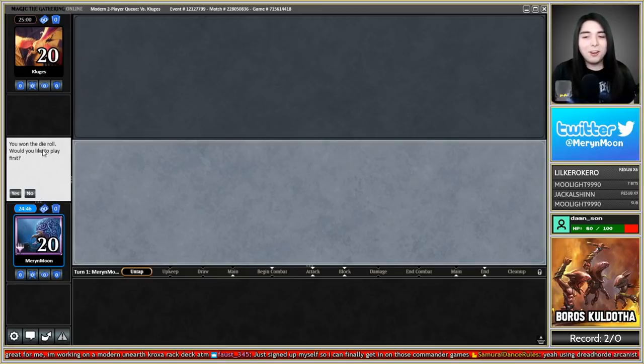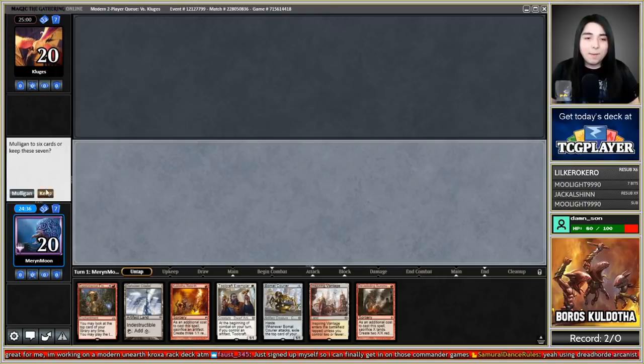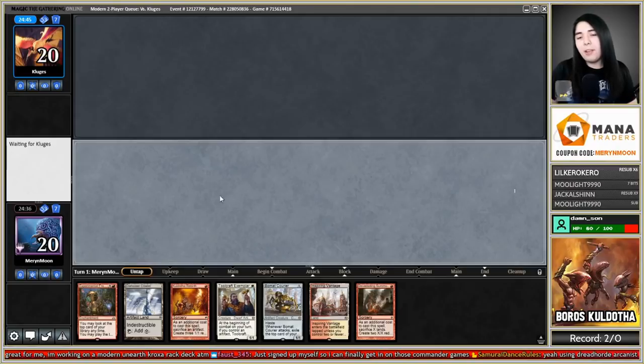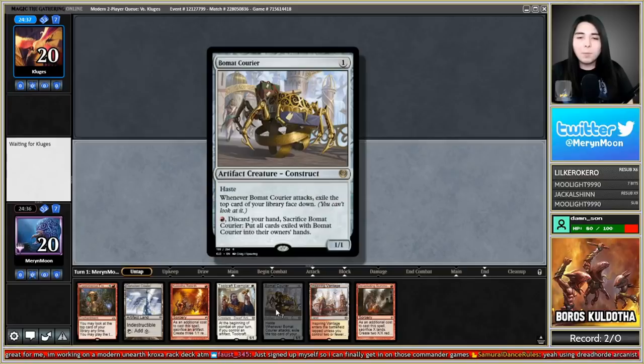Got a game here against Clujes — die roll win, playing first. With some Boros all-in hyper aggro — and I think that's a keep. I'm going to end up sacking Darksteel Citadel but I'm going all-in here, which is especially good on the play.